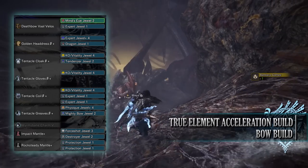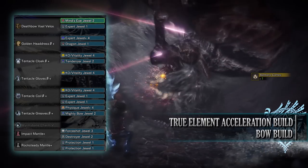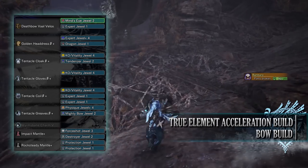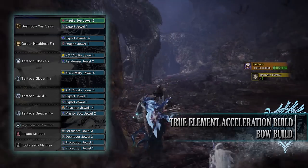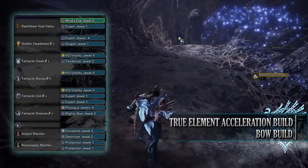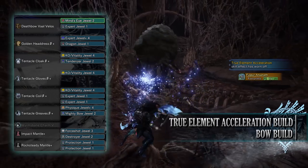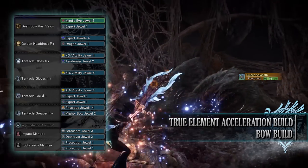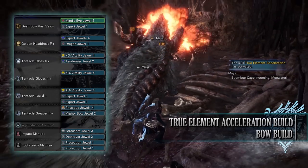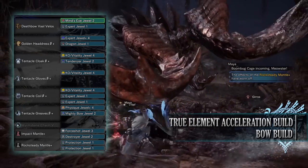For the jewels there's a lot to play around with here. First I've gone for a Dragon Jewel to max out Dragon Attack — replace to match your element. Then a Mighty Bow Jewel for Bow Charge Plus, a Physique Jewel for Constitution, KO and Vitality Jewels mainly for health boost — though the Slugger skill's knockout effect is also welcome, especially when performing the Arc Shot move which causes rocks to rain down from the sky. I've also gone for Expert Jewels for a little extra affinity, and finally a Mind's Eye Jewel. The Mind's Eye Jewel eliminates range issues with the Power Shot coating — normally you need to be a certain distance away, but with Mind's Eye you can be point blank and Power Shots will still do maximum damage.